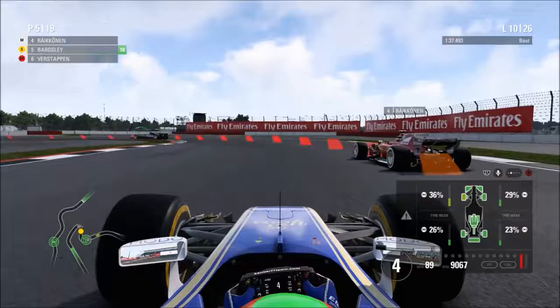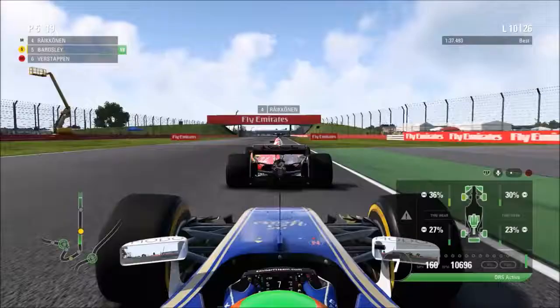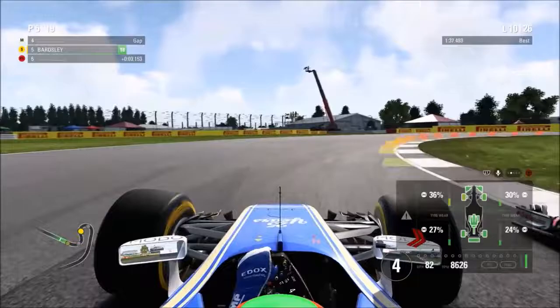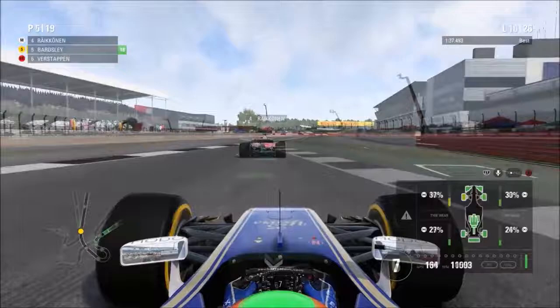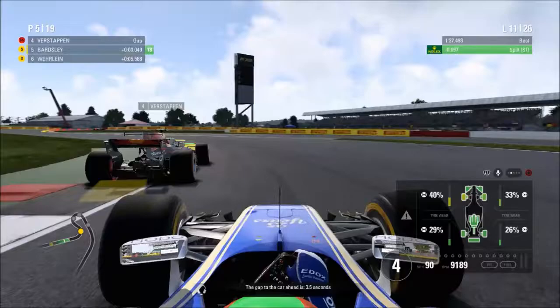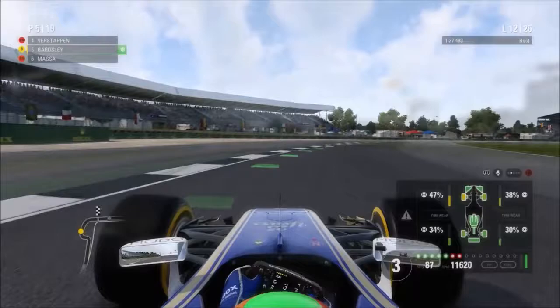We now battle Kimi Raikkonen as he comes out of the pits. Let's have a scrap - heading up the Wellington Straight we have DRS on him. Yes, he's got fresher tires, but this might be the only opportunity to overtake a Ferrari legitimately rather than through a penalty or retirement. We get inside the Finn but he takes the inside line for Luffield. He fends us off and that's the end of our small challenge against the Ferrari. Now on lap 11, we're being overtaken by Verstappen on fresher super softs - we're on worn softs, so it was a slam dunk. I let him through to get on with his race.